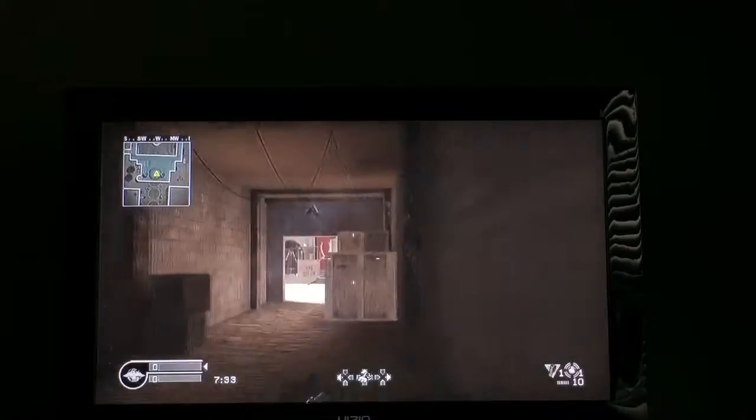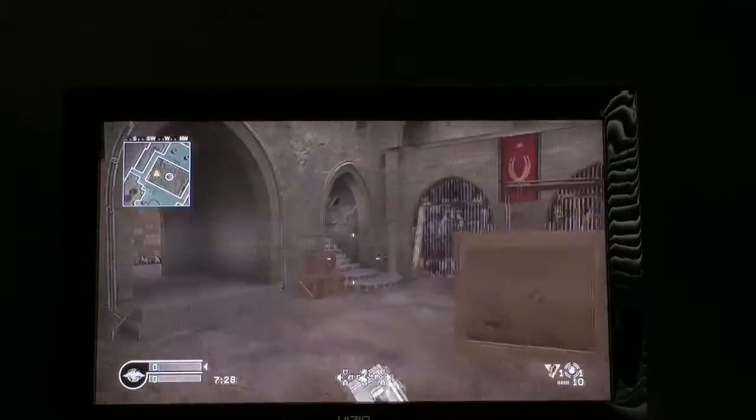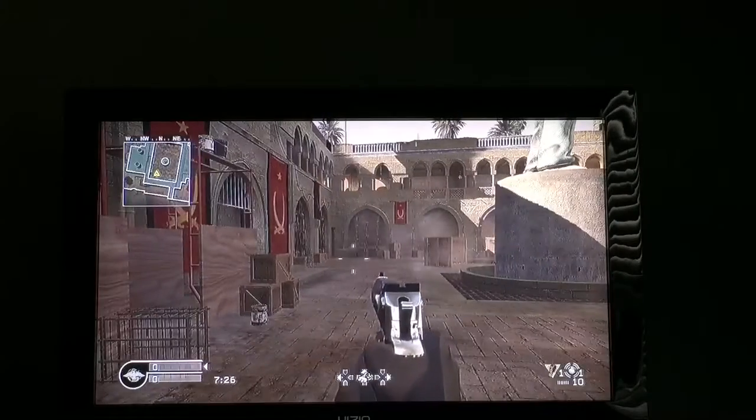I don't like the last one. In the mini map you can see all of it — holy cow. You can see the entire map in your mini map, in one spot.